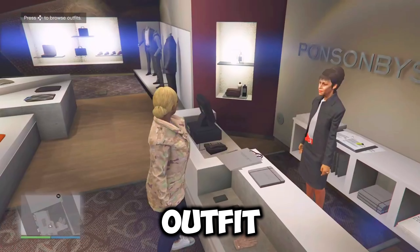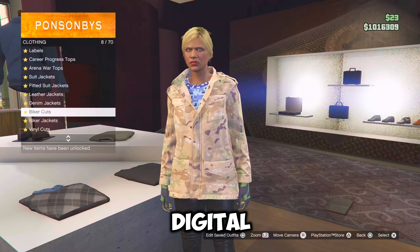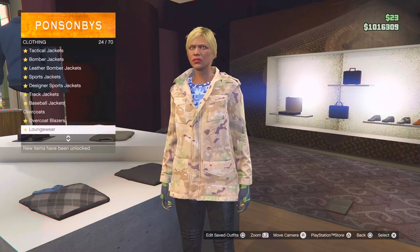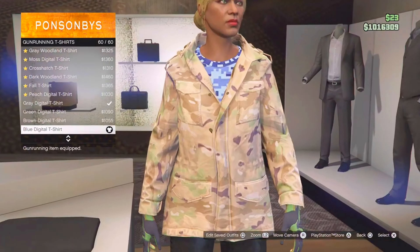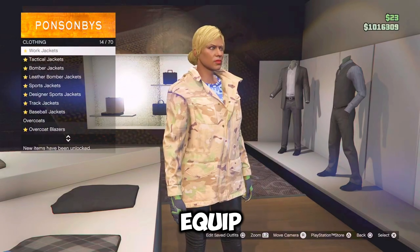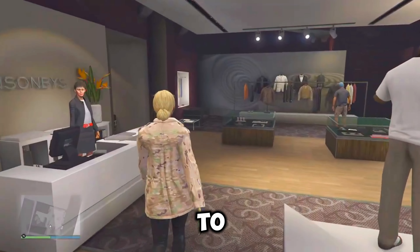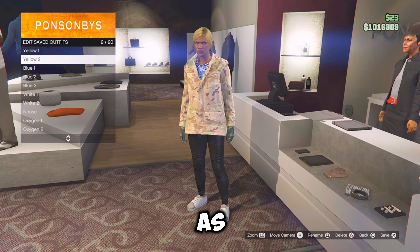So for the second yellow outfit, you want to go over to the tops, go over to gun running t-shirts and equip the blue digital t-shirt, which should be the last one. Then just back out once, go over to work jackets and equip the peach camo closed field. Once you have that equipped, just go over to the front counter and save this outfit as yellow two.